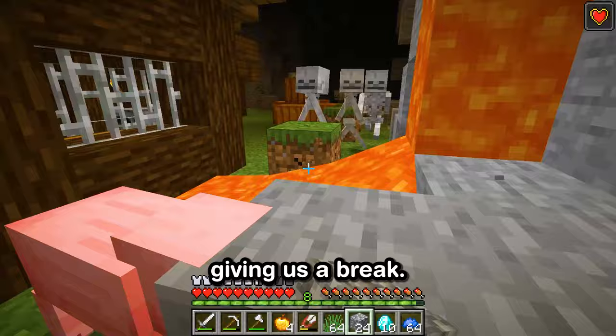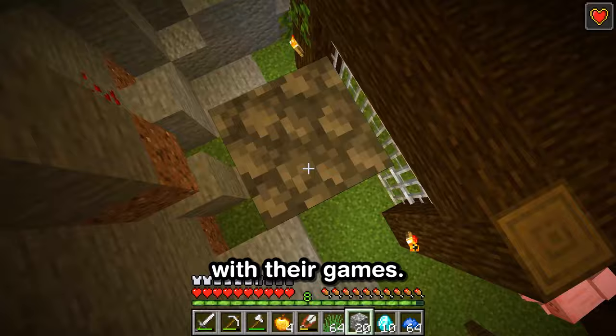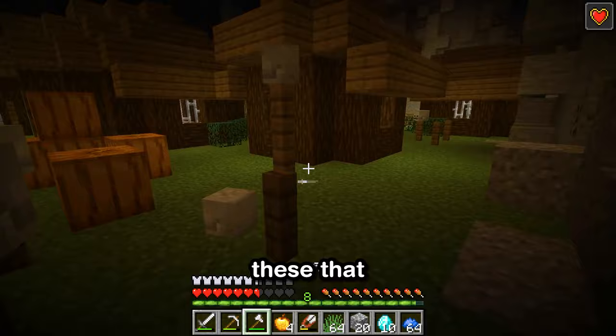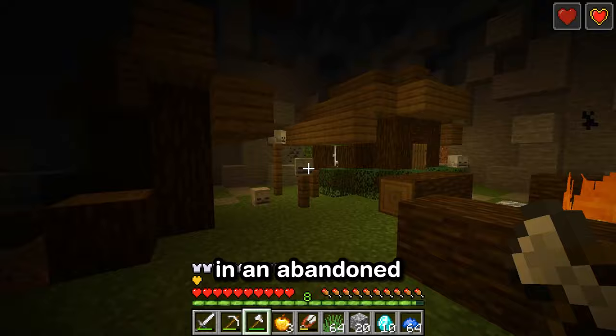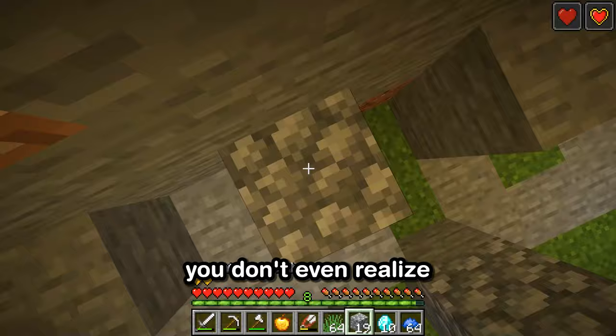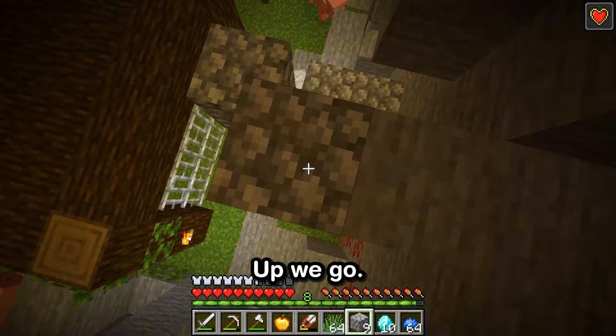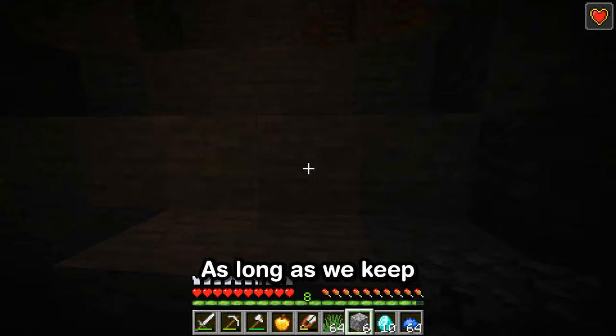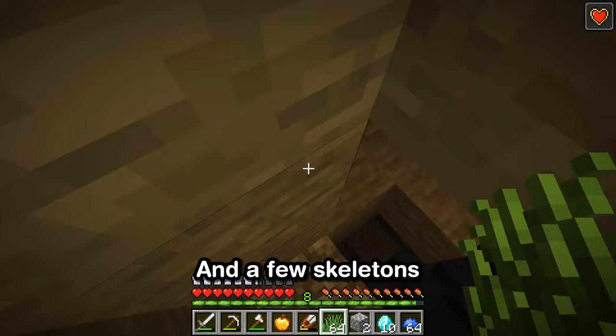Just when I thought we were done, two more skeletons show up. Time to break out the golden apples — a quick snack to boost our health, and we're back in the fight. These skeletons might be persistent, but we're not backing down. The skulls we need are right here, showcased around this eerie underground village, but these skeletons keep coming. It's like they know what we're after. Enough is enough — let's run to the other corner of the village, dodge their attacks, weave through the buildings, and grab those skulls. Turns out I've already got enough skulls! Sometimes you get so caught up in the action, you don't even realize what you've accomplished.